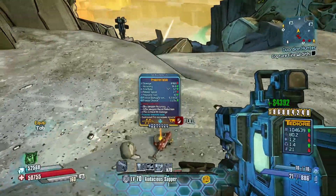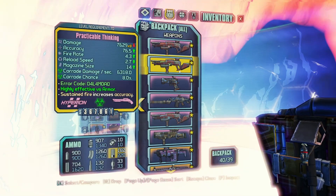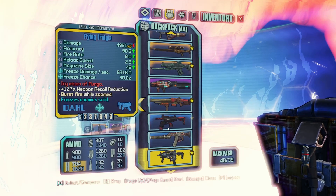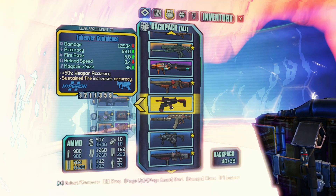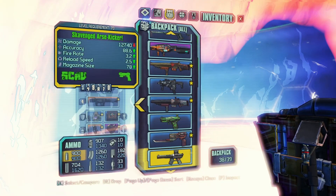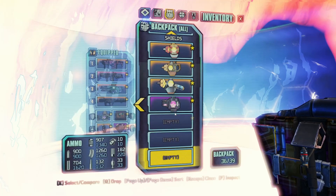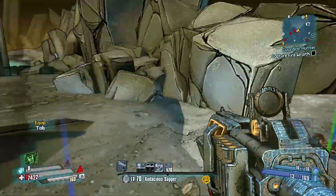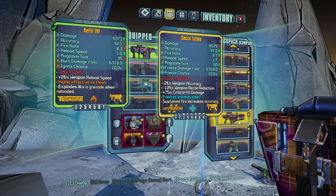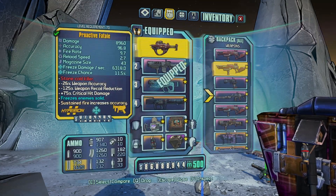We got it to drop — my inventory is full, so let me get rid of something. I don't think I need this, definitely don't need that. All right. I believe I already have one — I do, I believe this was the one that dropped.